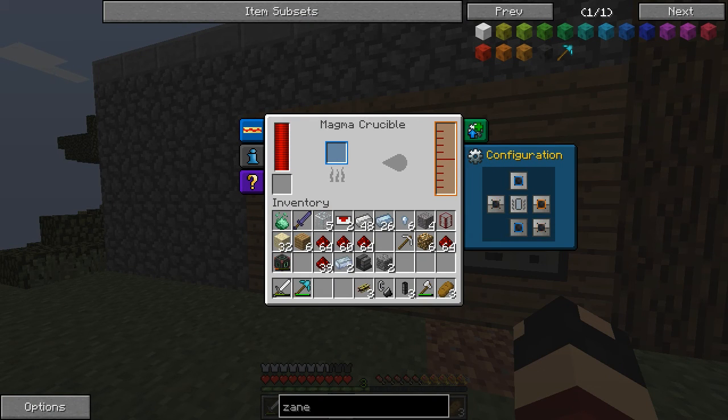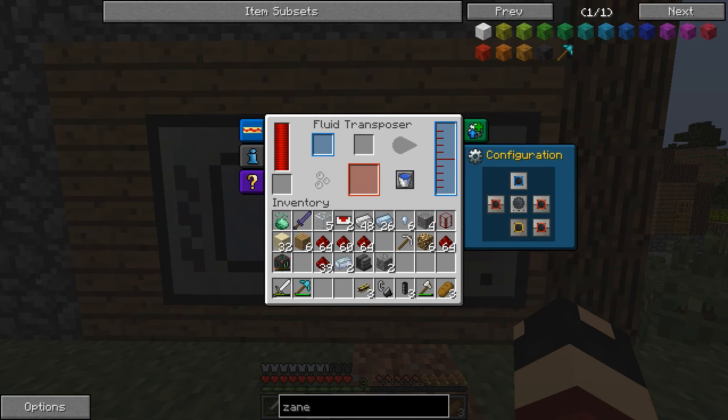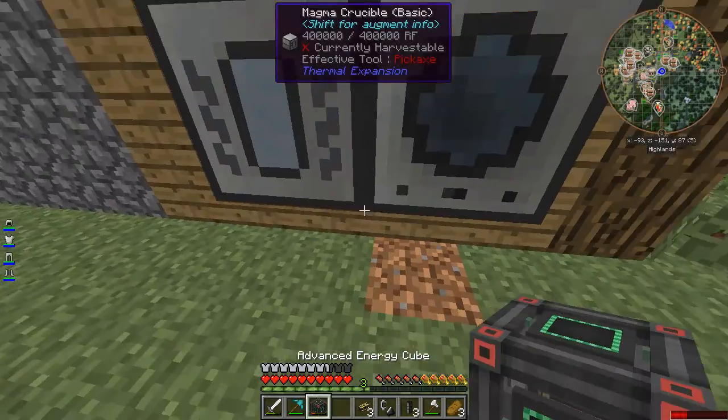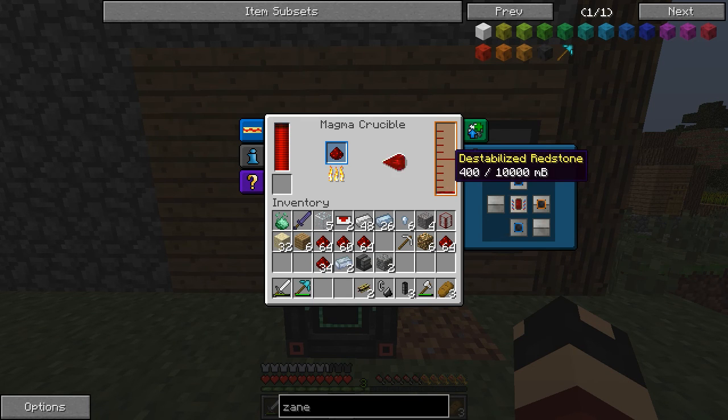So I'm going to take the configuration and change this to be the only orange side — the only orange side should be this side. Let's check. Okay, this is the only orange side, so I need this side to be blue, and the rest of the sides to have nothing. I don't want anything going into these sides. The only thing I need going into the machine is the destabilized redstone. Let's place this here and the energy cable so both of them get power, and let's throw in a little bit of redstone.